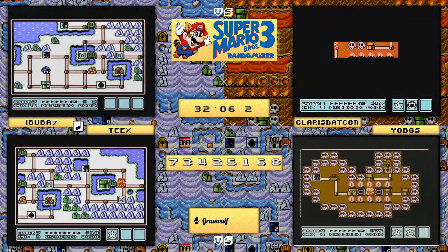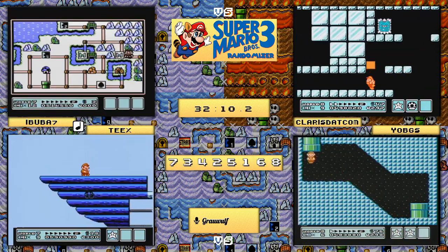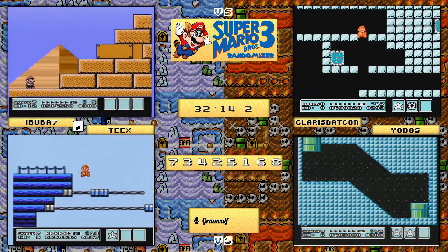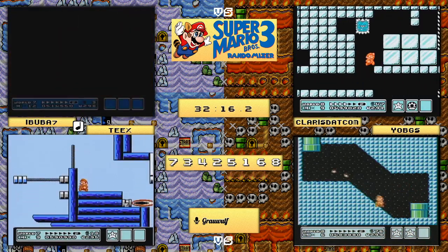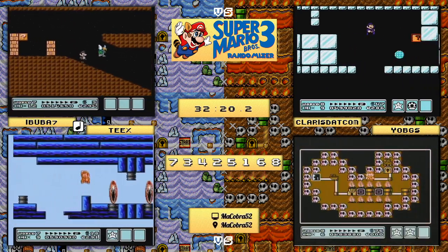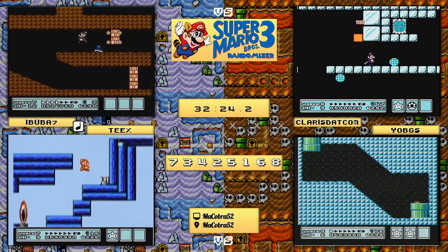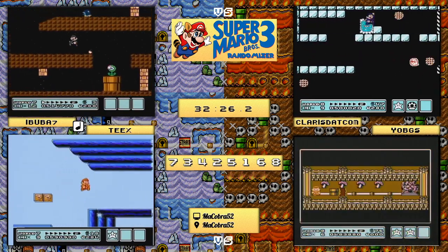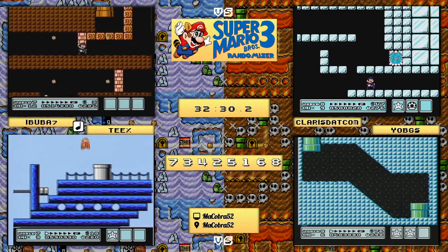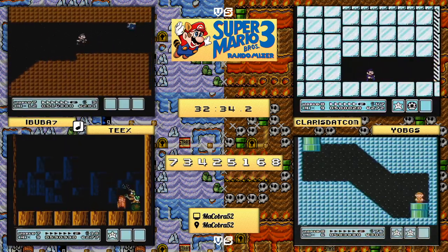Ibuba7 looks like he's got things open - he's going to be chasing down Lemmy in his castle and will be getting there in just one moment. Meanwhile claris.com is finding 6f2 - the fortress of solitude. Yo_bgs is figuring out there is one bridge and has got to go figure out where that's at. claris.com decides to take a damage boost - a quicker route - and takes one more damage boost, that one not intentional, but it will still get him through to Boom Boom.